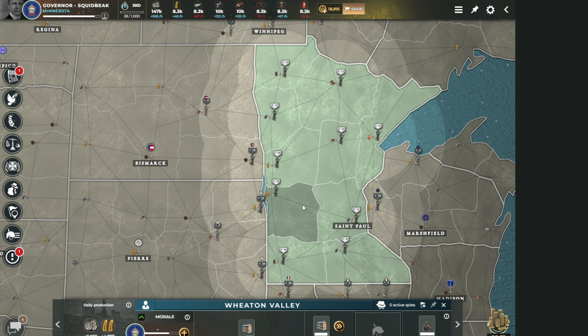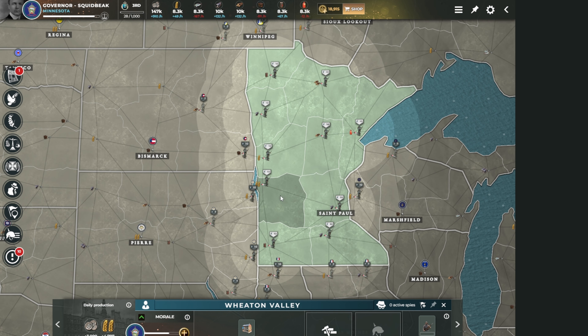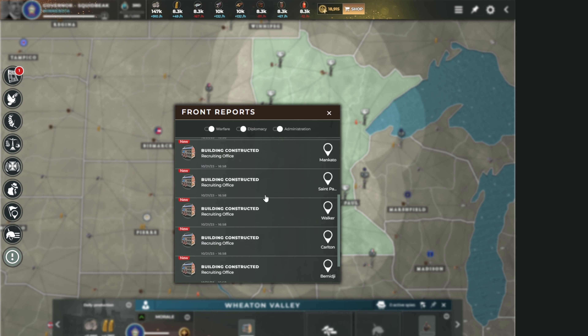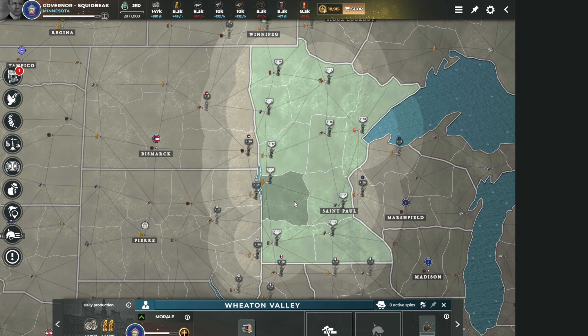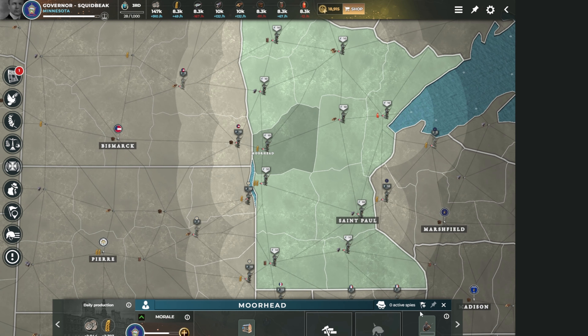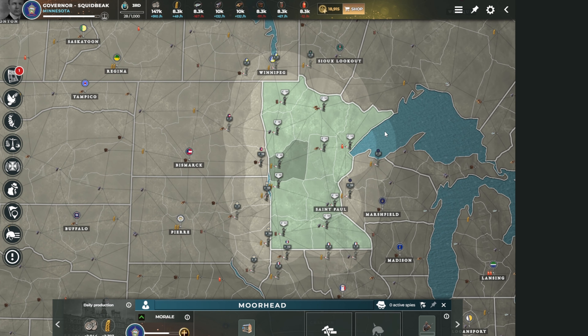The recruiting office is about to finish. I get a front report telling me I've constructed all those recruiting offices. At the double resource province, it will be 22 hours before infantry is completed. At a single resource, it's a day and 20 hours - much longer. That's why you emphasize construction in your double resources.